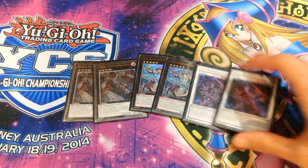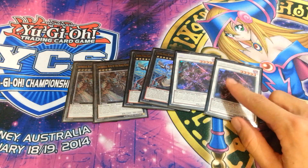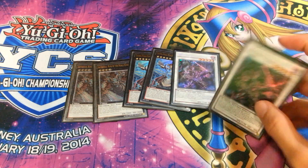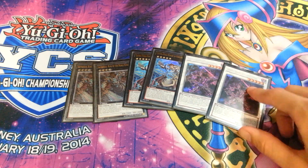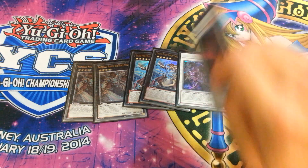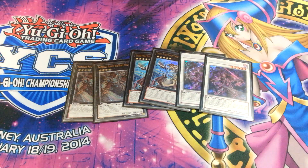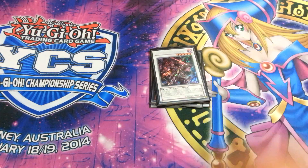Then I play two Ignoble Knight of High Laundsallyn. This is the best card in the deck because he actually searches your Noble Knights and Noble Arms cards when he destroys a monster by battle. So you always want to keep him at a low attack - give him a Gwenefyr or maybe a Destiny and just keep attacking to keep getting searches.